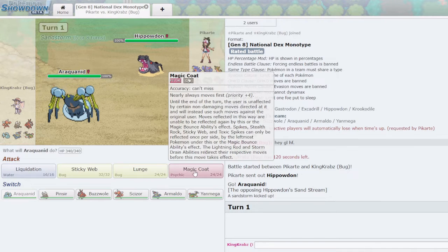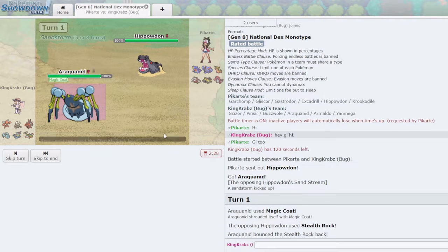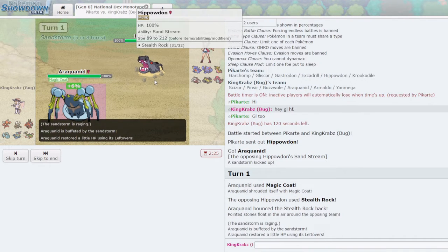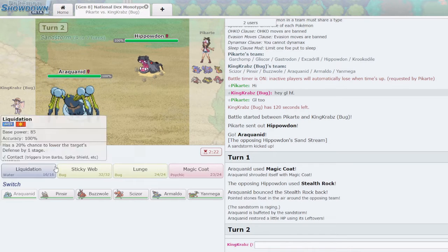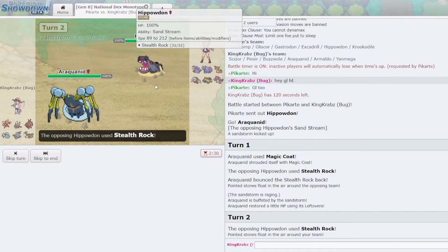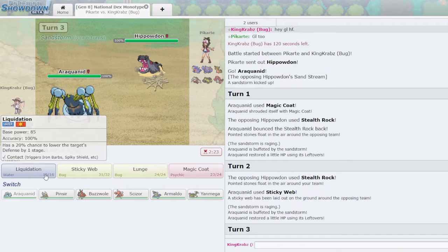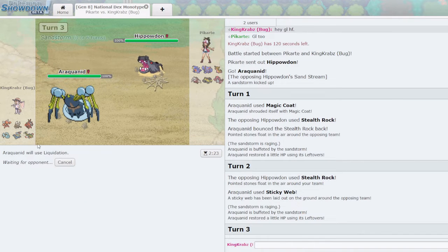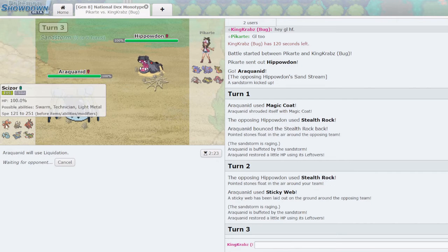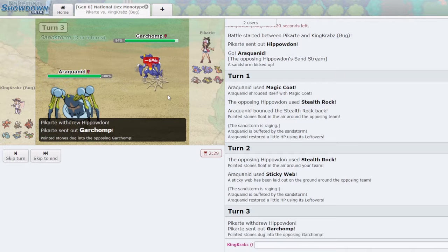There's not too much Hippowdon can do against me. I'm going to use Magic Coat to try and bounce the rocks back — either way bouncing rocks or Toxic back is very good. I value Sticky Webs here and I'm going to click Liquidation to try and get a bit of chip. If they go into Gastrodon I have swap-in options in Scizor or Yanmega. They go to Garchomp — I'll take chip on Garchomp. I'm pretty sure Liquidation isn't going to KO so I'll Lunge once just in case they try Swords Dance or Scale Shot.